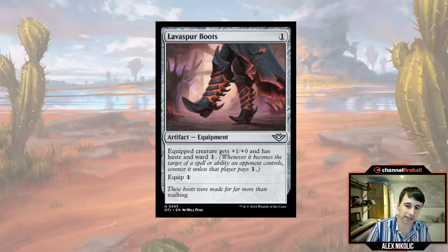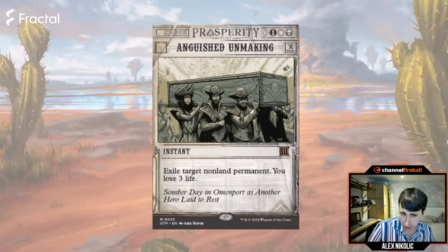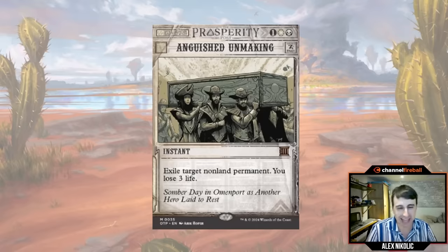From the bonus sheet, Anguish Unmaking — one black, one white instant: exile target non-land permanent, you lose three life. They actually upshifted this to mythic. It's not a card you should never play, but it's not a gigantic pull into black-white and I don't really think you should splash it unless you have no other removal at all. Three life is a lot — it adds up over the course of the game. Don't see it as 'sick awesome removal spell.' There are plenty of good removal spells in this set that don't cost you three life.